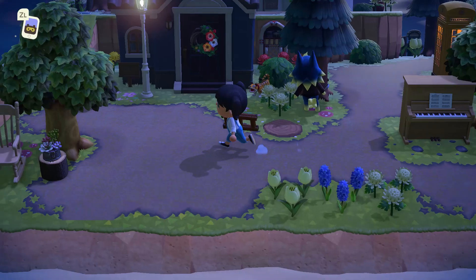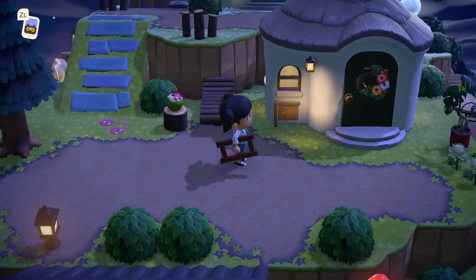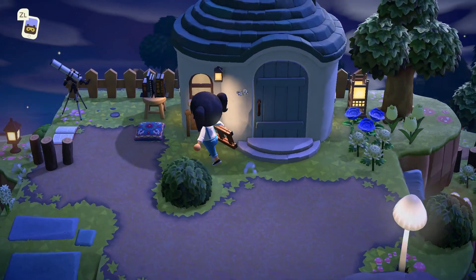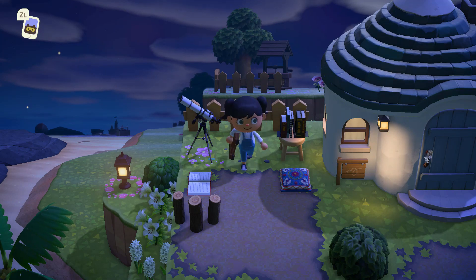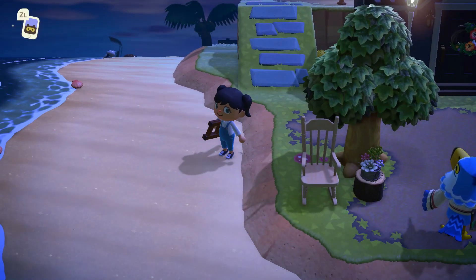And over here is Wolfgang and Wolfgang's spot. Then we go up and we've got Sylvana's digs and Julian's. For Julian I kind of gave him a little place to stargaze, because if you know Julian, that's what his house reminds me of. So I did it.